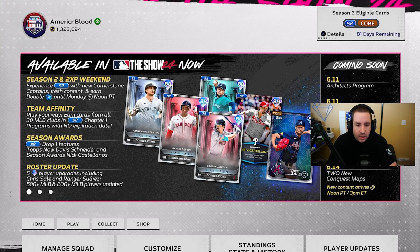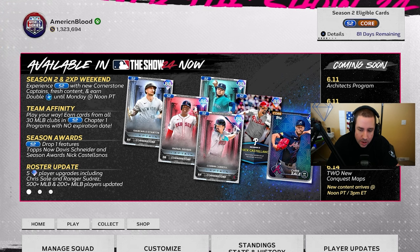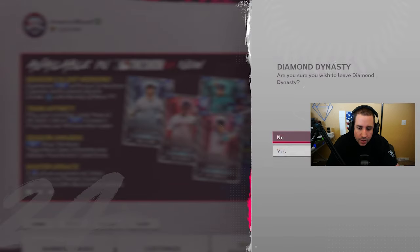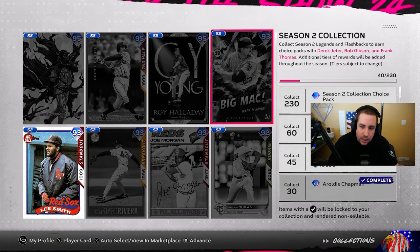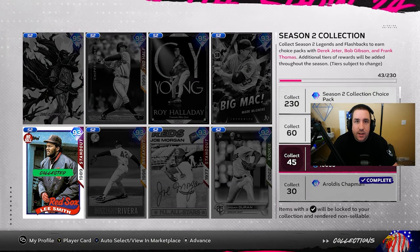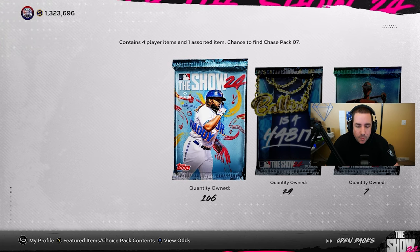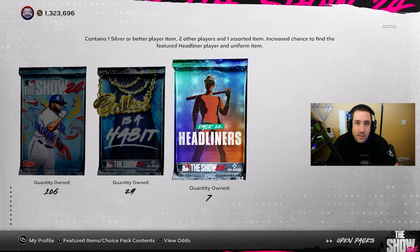Just checking the schedule: there's an Architect program on the 11th, a new London Series program on the 11th as well, a new Headliner pack, Seasonal Wars drop on the 14th, and two new conquest maps on the 14th. When it comes to collections, we're very close — 43 cards, just two more and we get 10 Show packs plus another 10,000 XP waiting in the Season 2 collection. We saved the Team Affinity packs we got off-stream for a pack opening in the next video.